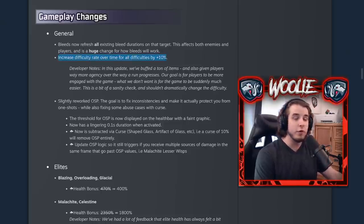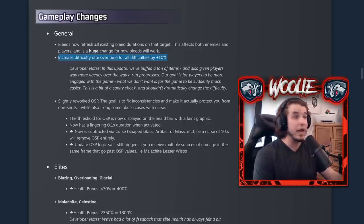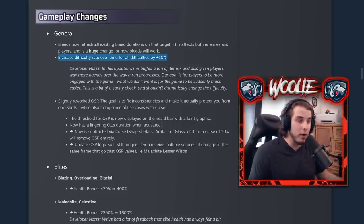The difficulty rate over time for all difficulties has been increased by 10%, and this is a very noticeable change. It took me about four hours to get used to it. The patch notes say this shouldn't dramatically change difficulty, and it didn't — but I noticed it most at stage four and five where a ton of enemies spawned. And hey, that's a good thing — it's an action-related game, so more action is welcome.